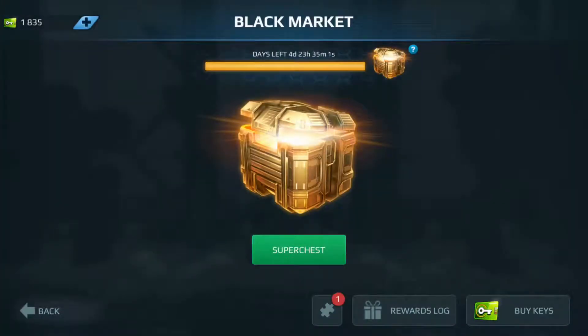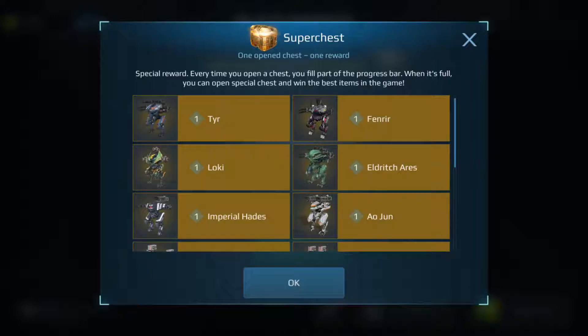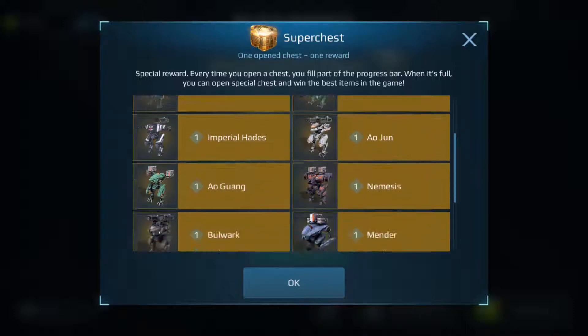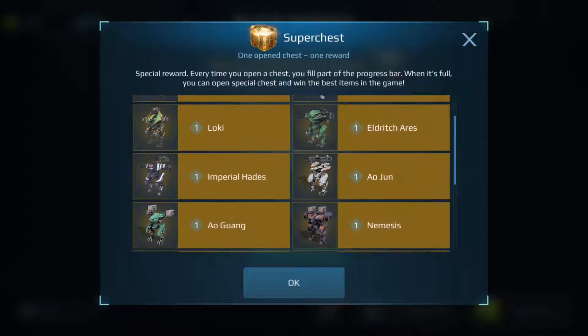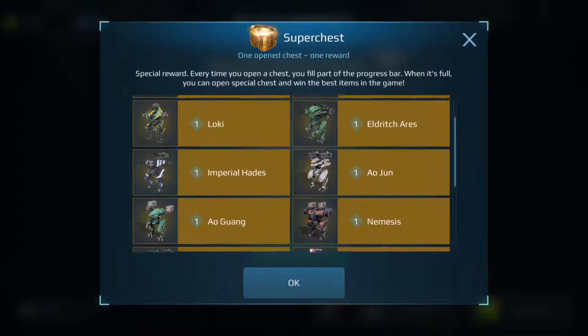So we have a super chest all ready to go. Looking at the contents, to be perfectly honest at this point I don't even know what I want. There are quite a few bots in here that I don't have that I wouldn't mind — like I'd like a Tyr, a Fenrir, or Loki. I didn't get any of those from the event. I already have an Aries and I'm not particularly fond of the remodeling for the Eldritch Aries.